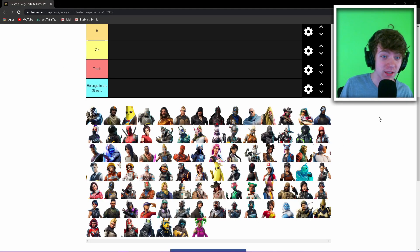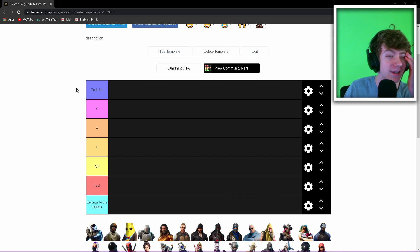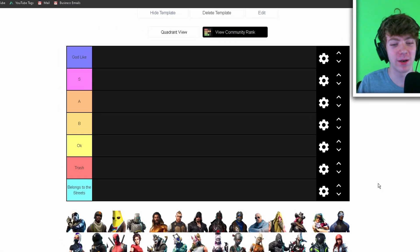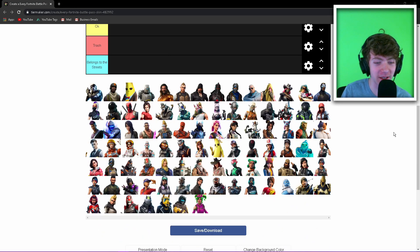There are so many different skins to choose from. So basically: Godlike is S tier, then we got A, then B, then Okay, then Trash, and then Belongs to the Streets. If you don't know what that means, just wait and see.